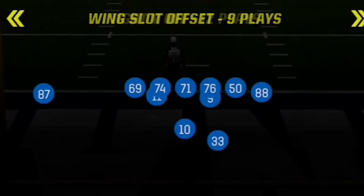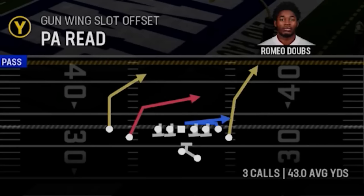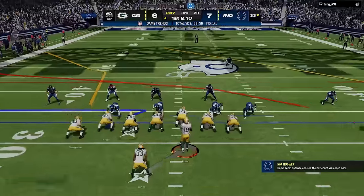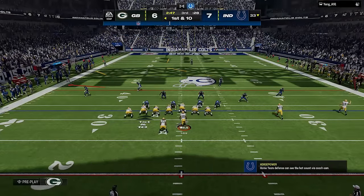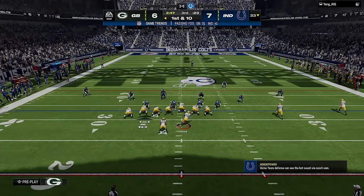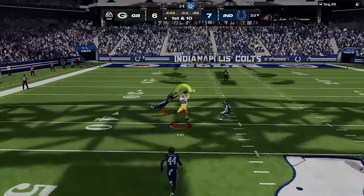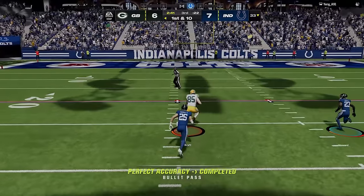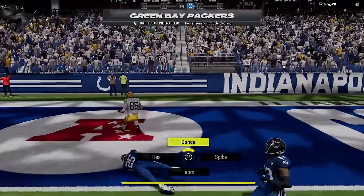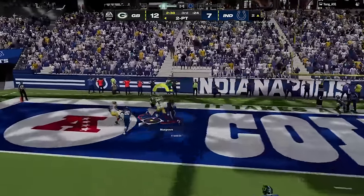Now down a point and seeing that he has been running a lot of cover 3 lately, I switch to one of my favorite one-play touchdowns in the game out of the gun wing slot offset in the PA read — a play I put out earlier this year. All I have to do is run from a hash mark so that the single high safety starts to play on the other side of the field, and put everyone on streaks except for the B tight end, and the other tight end gets wide open up the seam. We take the lead back on the first play, before deciding to go for 2 and hitting the drag in a crowd.